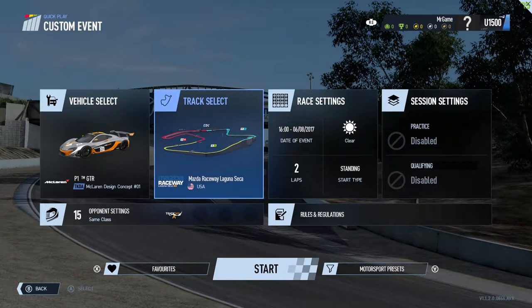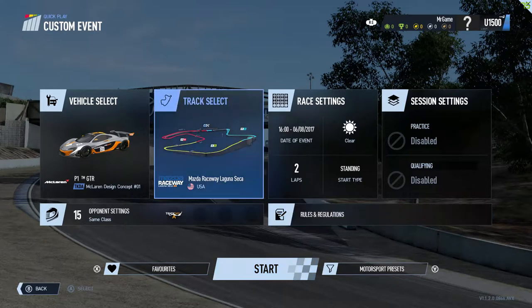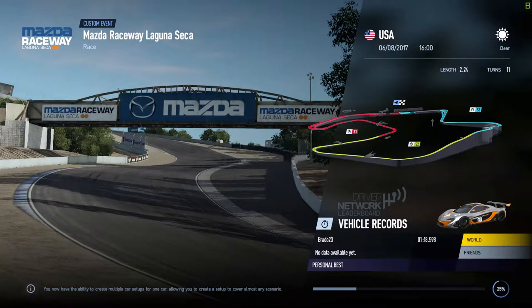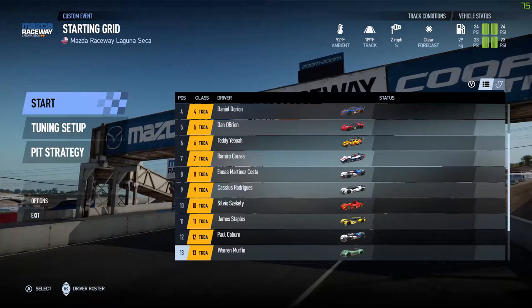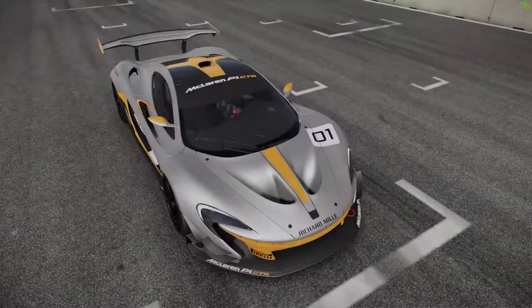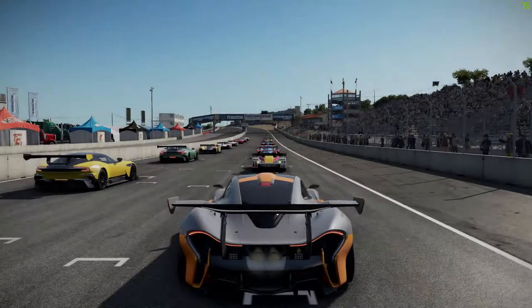The track I selected was Mazda Raceway Laguna Seca — it just reminds me of the days of Gran Turismo on the old PlayStation. Anyway, let's press that start button and get into it. In the last video I had a play around with controller settings and sensitivity, I think I've got it figured out. I'm starting in last position because we didn't bother with a qualifying lap.